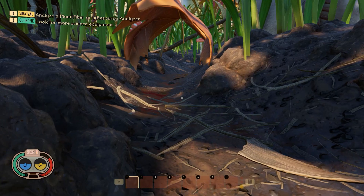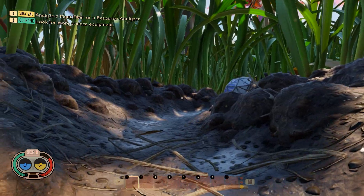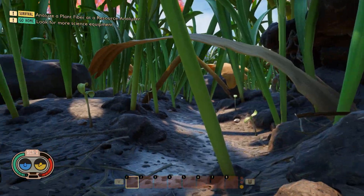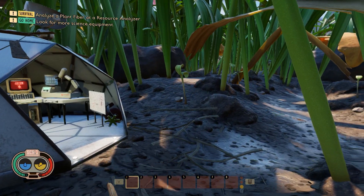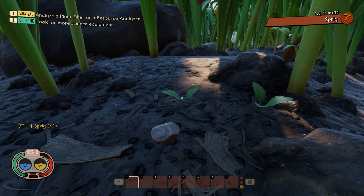So, how to unlock the spike spring early in Grounded — it's actually very good melee early in the game. You can see I'm in the starter area; there's a small plant right here and we need to take it.